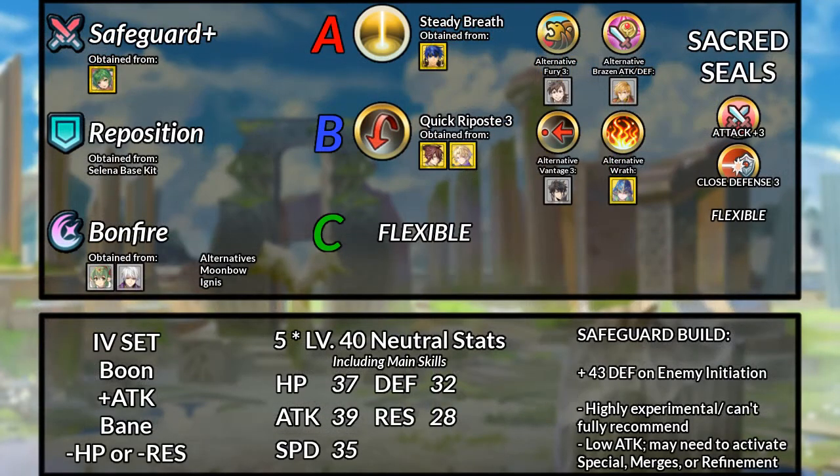Moving on to this last build, it will feature the newly available Safeguard Sword. Since this weapon is quite new, I can't 100% recommend using this build. However, as I've said before, I think this weapon can work on Selina. For the assist slot, we take Reposition. For the special, either Bonfire or Ignis to make use of Safeguard Sword's effect. As for the A slot, Steady Breath is the best option, but Brazen Attack/Defense or Fury should work. The B slot can be something defensive like Guard, Quick Riposte, or Vantage, or something offensive like Wrath. The C and Seal slots are flexible. We take Attack as the boon and Res as our Bane.